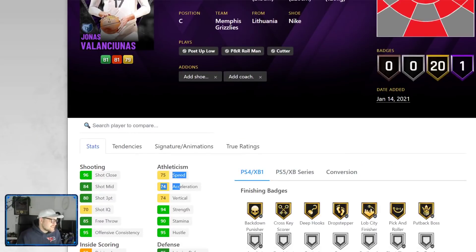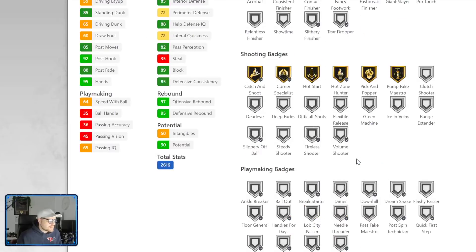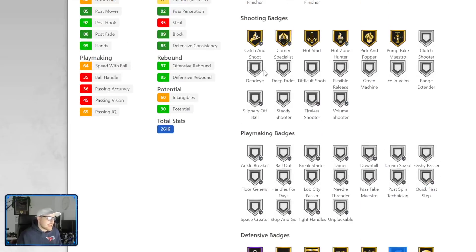He's got similar speed to a Chris Bosh. Not really much defense — no Interceptor, only one Hall of Fame badge and it's Post Move Lockdown. No Clamps, no Chase Down Artist, he doesn't get those animations. He does have gold Intimidator. Playmaking badges — the guy has none, which is a little bit annoying because Post Spin Technician is a pretty big badge for a post player, especially on next gen.